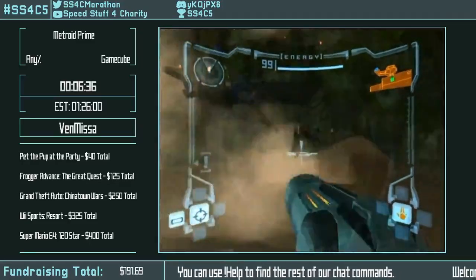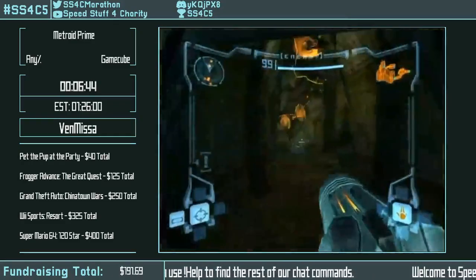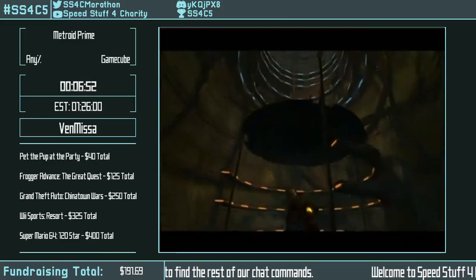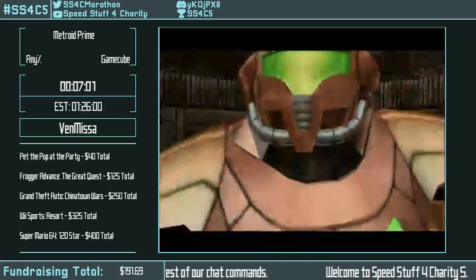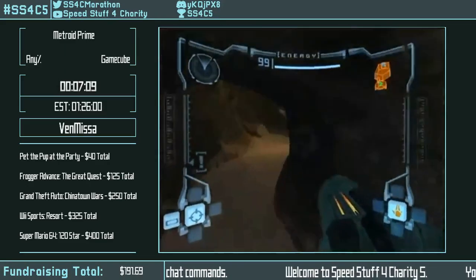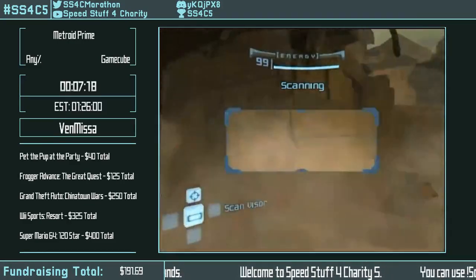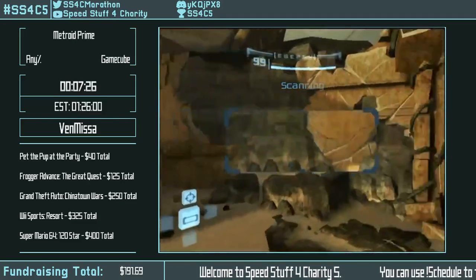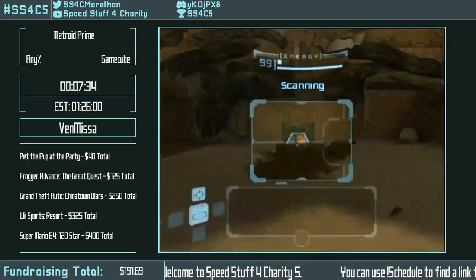Space jump is just the best item in Prime for speedrunning. It's not just a double jump — it makes your dashes go farther, you can R-jump with it. What space jump actually does is, besides giving you two jumps, it increases the vertical velocity cap. So your overall jumps go a little higher, and when you bomb and un-morph, you'll go way higher.